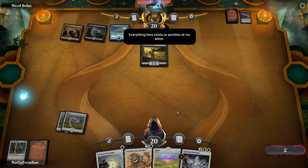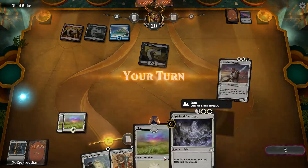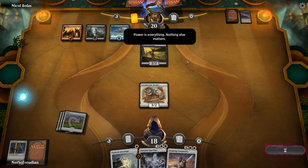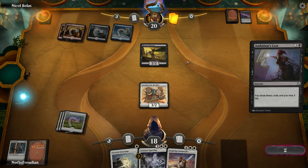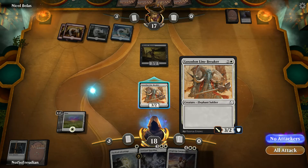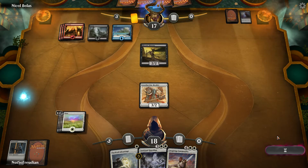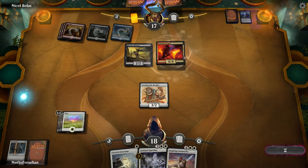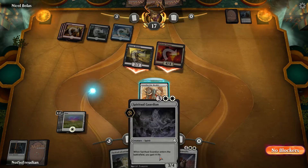'Everything here exists or perishes at my whim. The power is the only thing that matters. There is nothing else.' That's weird — the speech bubble didn't match the actual audio. 'I will let nothing stand in the way of what I seek — not even death.' There we go, that dragon's coming back now — and it has Haste! I can't block it — I was thinking Tactical Advantage, but I wasn't thinking about flying.